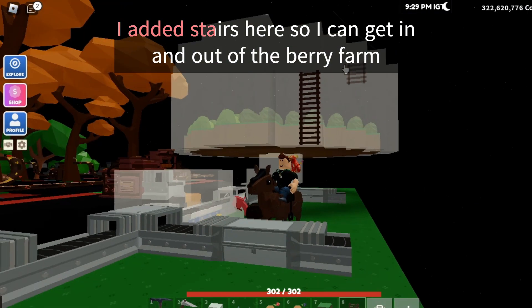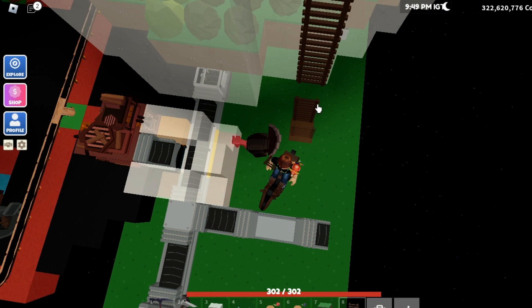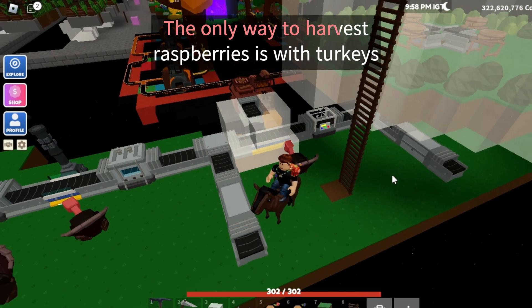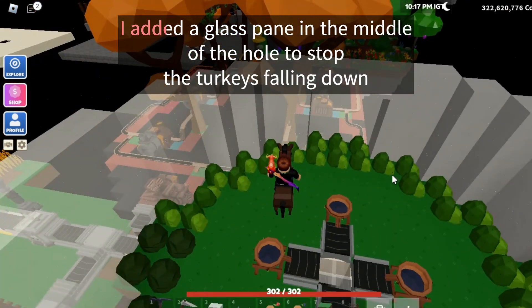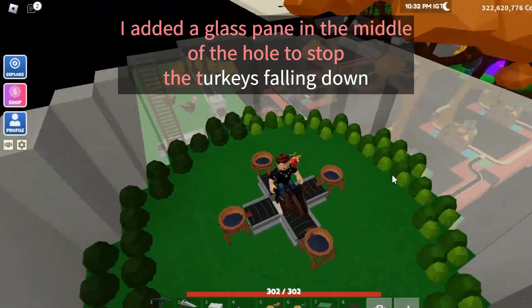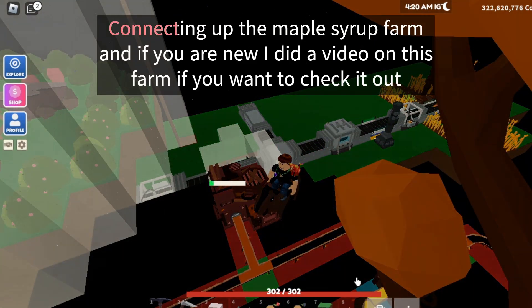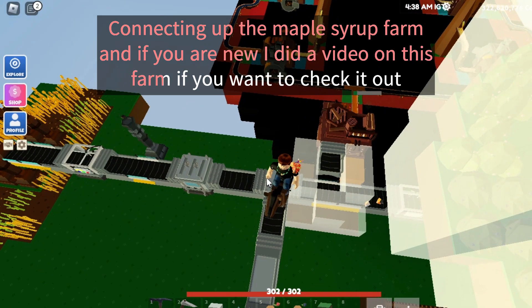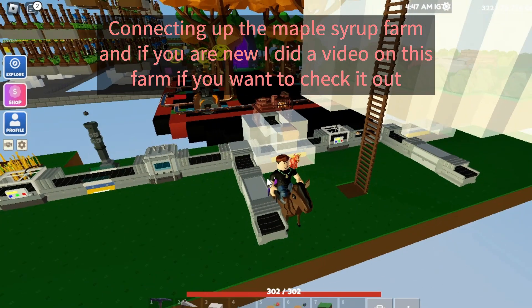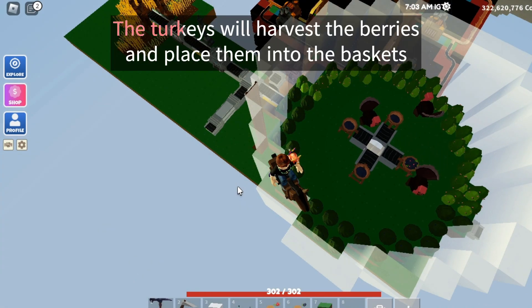I added stairs here so I can get in and out of the berry farm. The only way to harvest raspberries is with turkeys. I added a glass pane in the middle of the hole to stop the turkeys falling down. Connecting up the maple syrup farm — if you are new, I did a video on this farm if you want to check it out. The turkeys will harvest the berries and place them into the baskets.